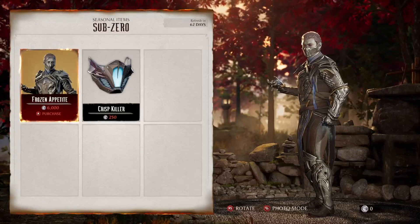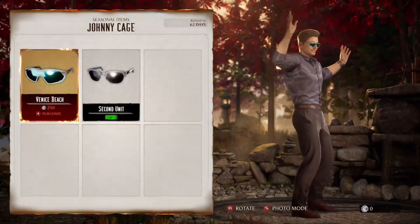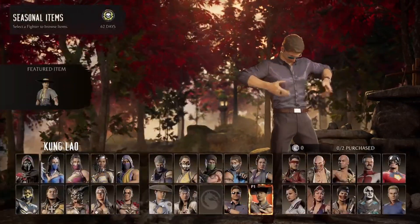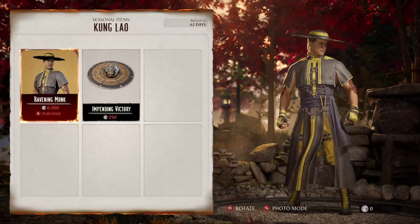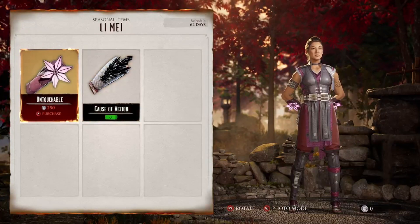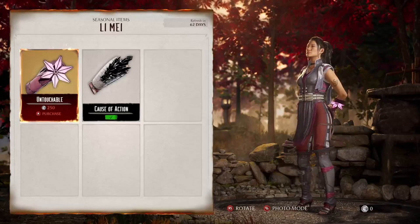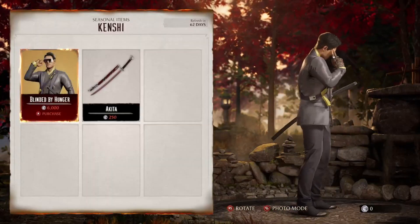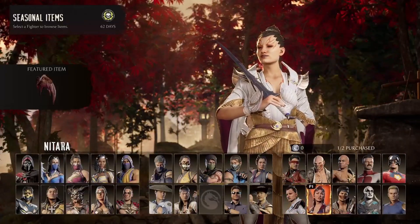Sub-Zero gets an alright one, I guess. These are supposed to be revenants from MK11 but they're not holding up to par. Where are the red veins? Liu Kang doesn't even look like a revenant, he just kind of has black and lime - you'd expect more like yellow. Some of these I literally already had before the season even came out. These don't even look that good. Honestly the really only good one is Scorpion's, and that's because he's an actual revenant look.